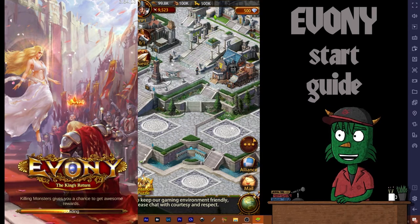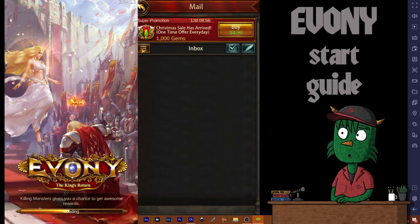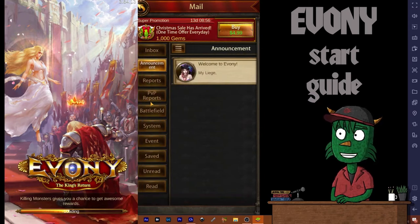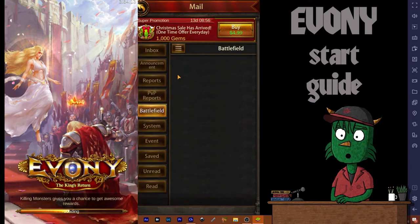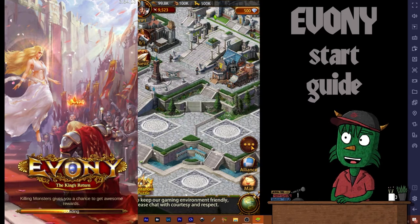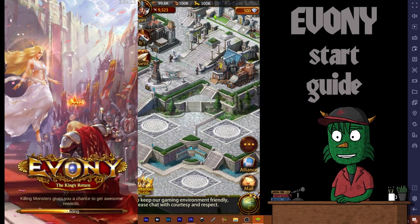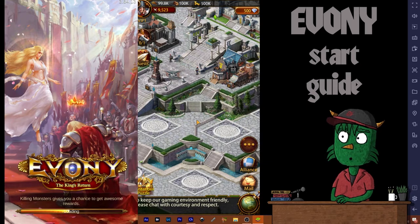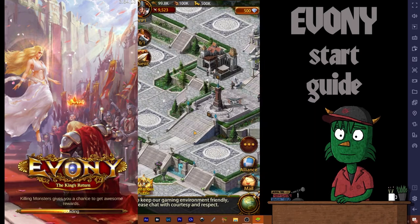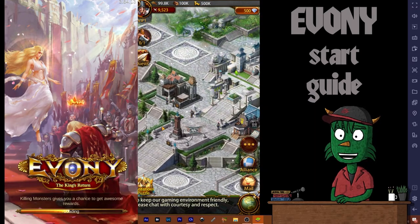I don't have any red dot alerts and nothing on my alliance alerts because we're not in an alliance. For mail, I apparently deleted all of them out of habit — I had a bunch of reports from the Santa Claus event but they're gone, so we don't have anything to go on there.